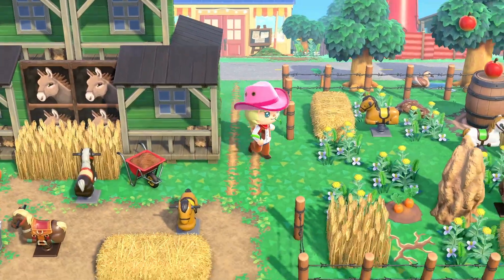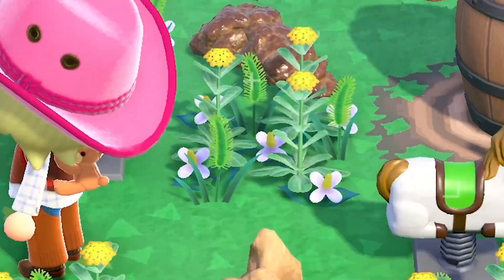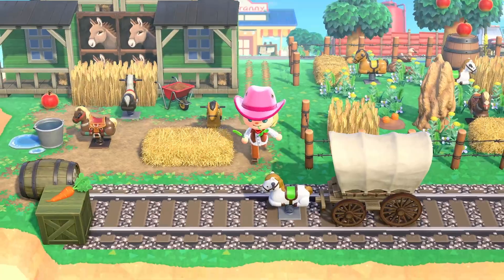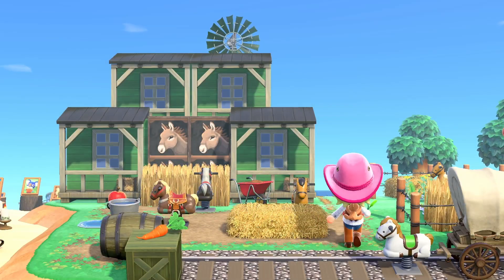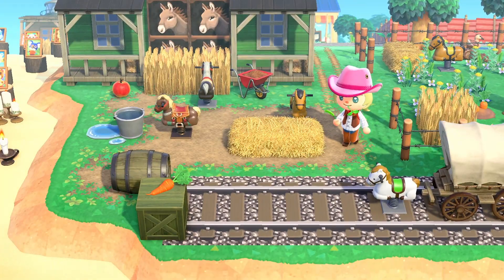Over here I converted Nook's Cranny to be more of a hardware store. You can see out front we have tools for sale right outside. We have a little rack, and we have the horses over here. There might even be a little pile of poop. I made a building out of storefronts and used simple panels with horse designs. The railroad track ends at this side of the island.